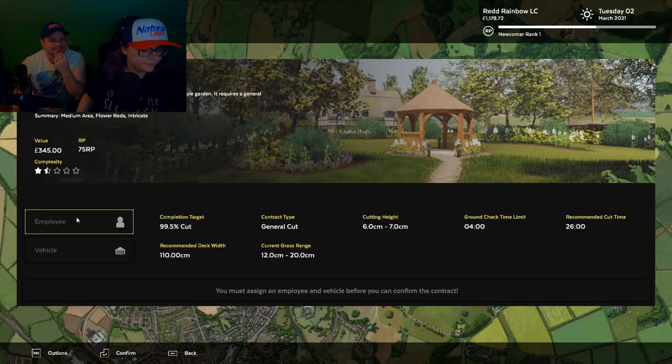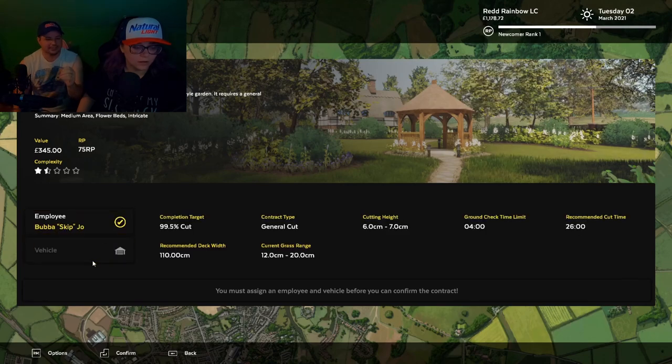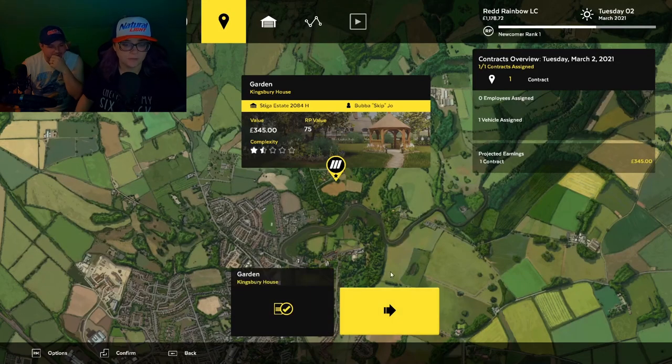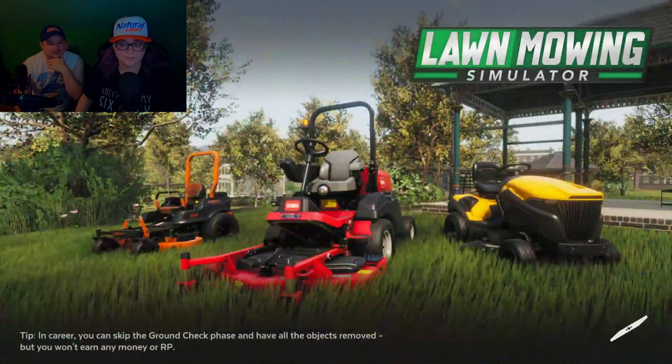All right. Click and get an employee and assign yourself to it, and then the vehicle inside your vehicle. Then confirm. And then start. Let's do it.